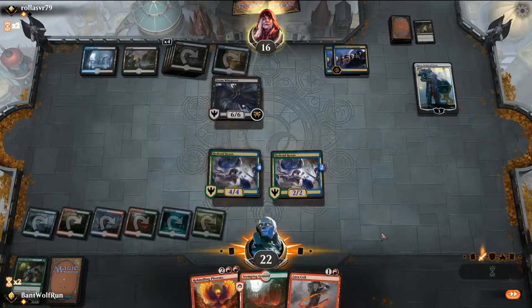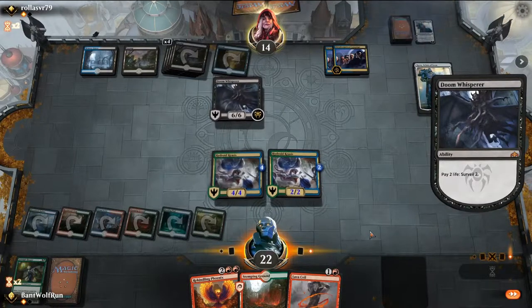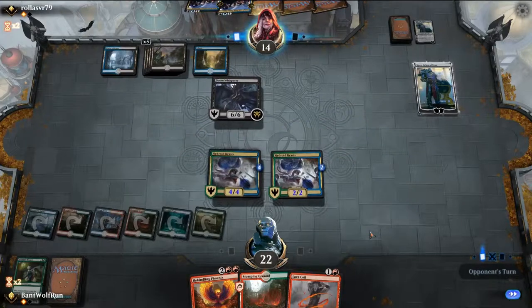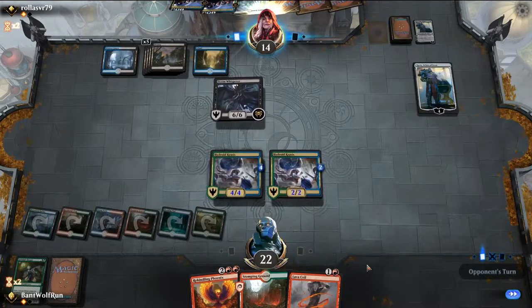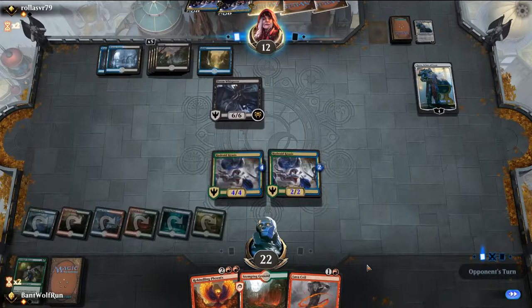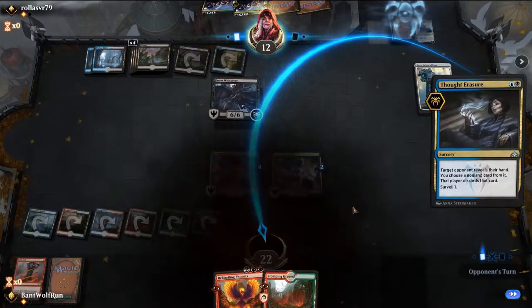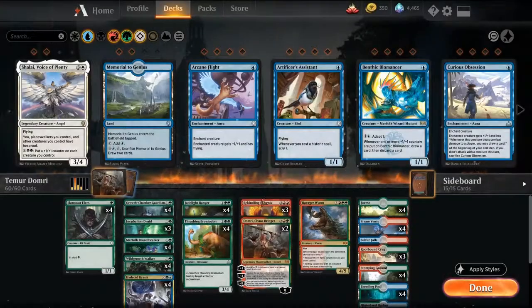Lava Coil's not the worst. They get rid of our hand — they can strip it. Make them pay life if they want to use that; they do need to be somewhat mindful. Opponent's got this one. So it's a little tough there. Not playing removal main might be an issue.